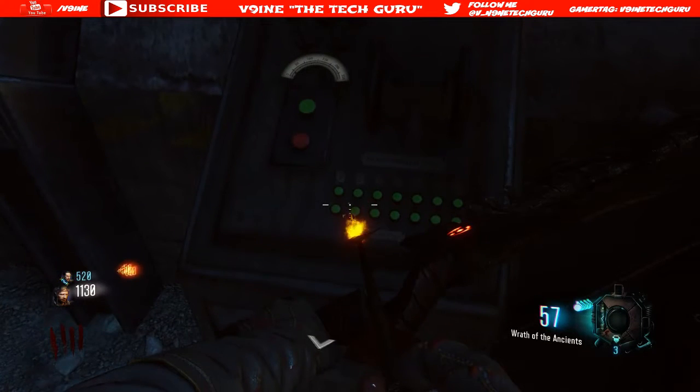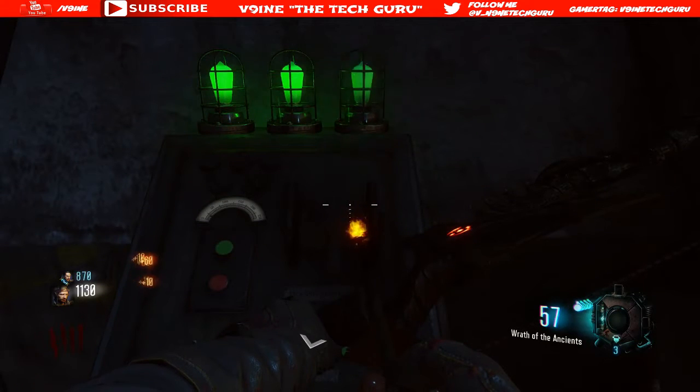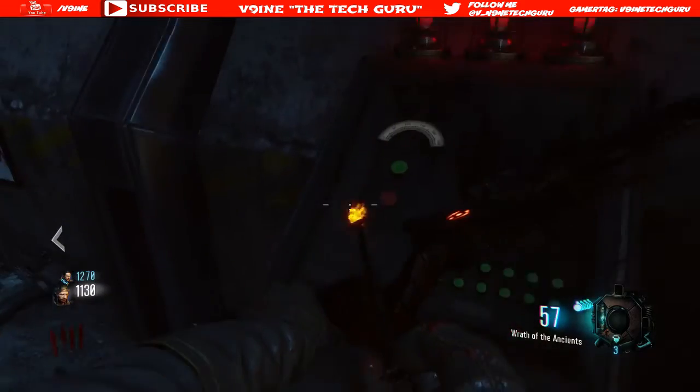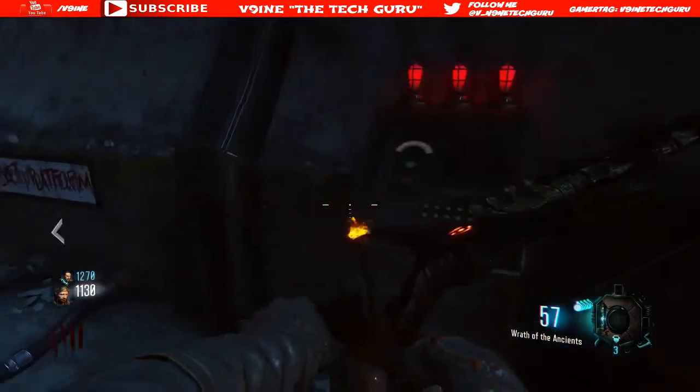Once all three lights turn green, you're going to see it come up on your screen — a square is going to show up basically telling you to hit square. Once you do that, if you do it right, you'll know because it'll go away real quick and you'll hear a noise. Right about here — boom — I hit it, and then they all turn red.